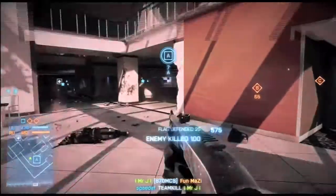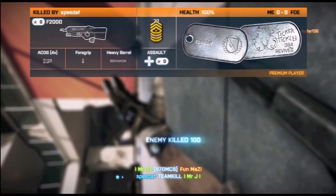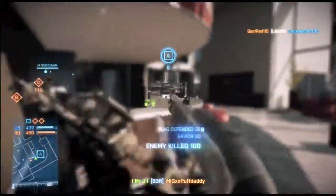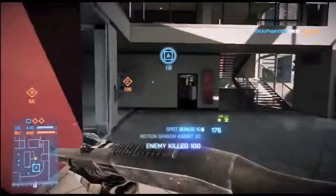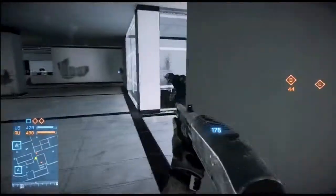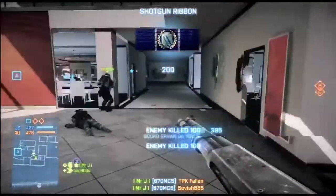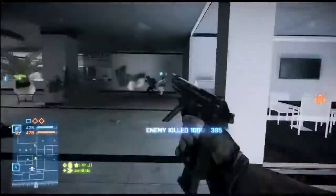Look at this map — it is freaking beautiful. It's like a big office building. There's a cafeteria, a car garage, very open areas, and very tight-knit areas. The colors are great, it is beautiful, and it is so destructible. Everything you shoot at has holes in it — look at that wall. So the map pack is out, and here's my opinion on it.